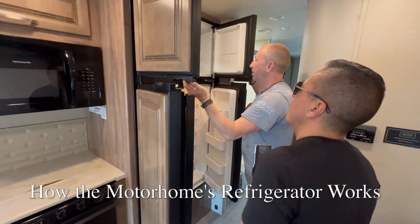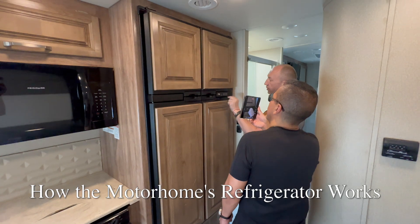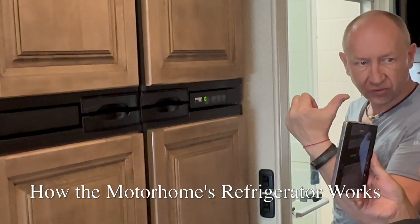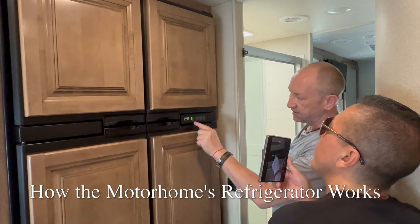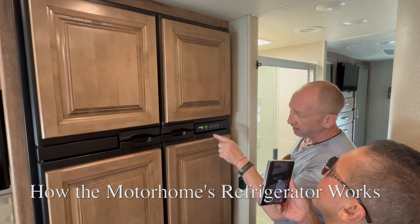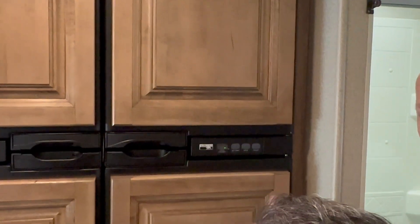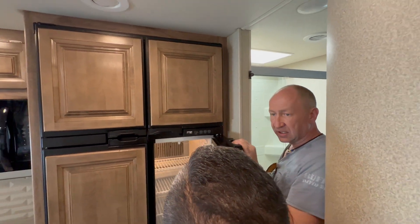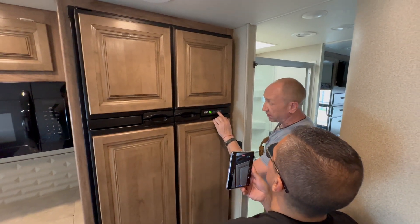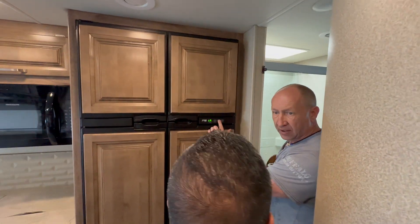Now let me turn it on — it's working. I'll show you the lights. So the mode now is working with the generator, or when you connect on the campground to power, then you're using AC. If you're driving without a generator, then you have to switch to LP. And now we're gonna wait until the lights disappear and the green light is on — that's it. Now it's working on propane.